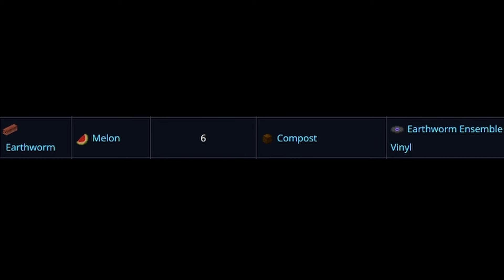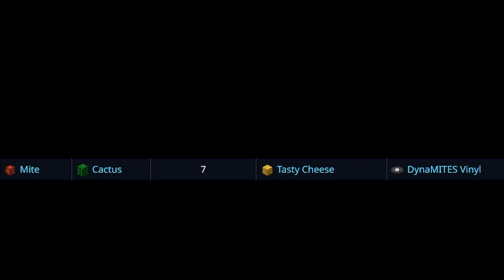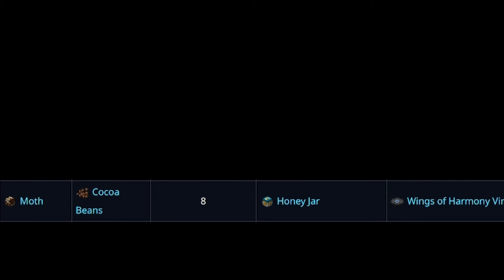At garden level 6, earthworms will start spawning. They drop melons, and have a rare chance to drop the earthworm's favorite book, an item that adds damage to vacuums and can be applied up to 5 times. Garden level 7 unlocks mites, which drop cacti. Mites also have a rare chance to drop an atmospheric filter, a rare accessory that changes its perk every Skyblock season. Reaching garden level 8 will start spawning moths, which drop cocoa beans, and have a rare chance to drop wriggling larvae. The larvae can be consumed up to 5 times for permanent stat buffs — each consumption gives plus 2 bonus pest chance and plus 5 Skyblock XP. At garden level 9, slugs will start to spawn, which drop mushrooms, and have a rare chance to drop the slug pet at epic and legendary rarities.